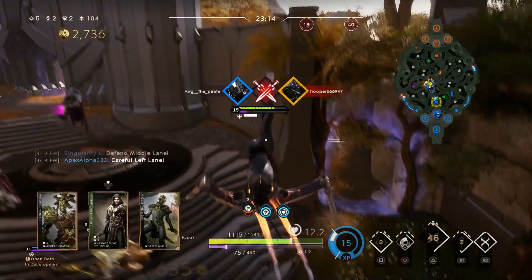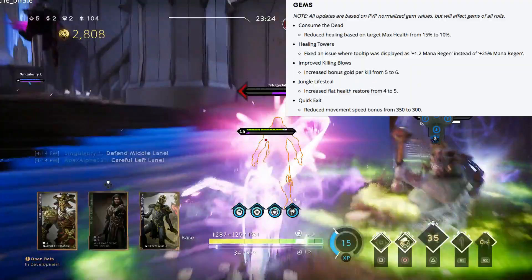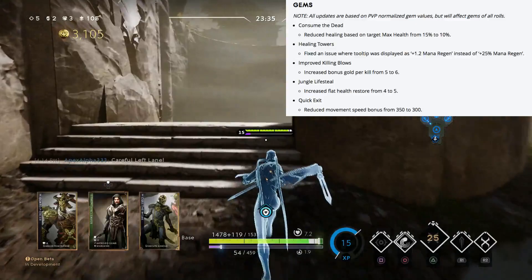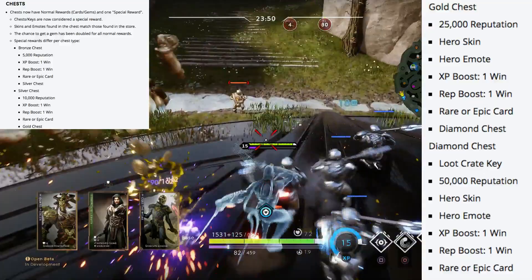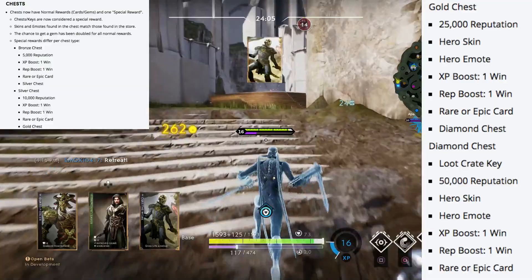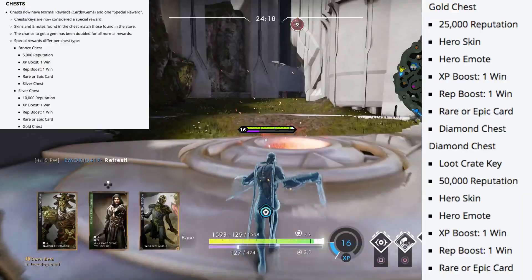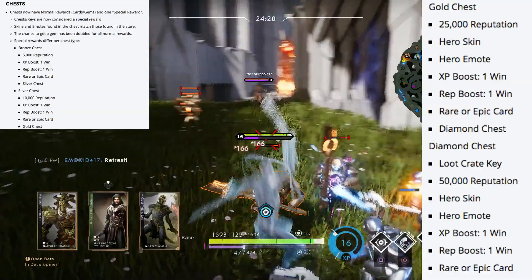There have also been gem changes: Consume the Dead reduced healing based on max health from 15 to 10. Healing Towers fixed an issue where the tooltip displayed 1.2 mana regen instead of 25% mana regen. Improved Killing Blows increases the bonus from 5 to 6 gold. Jungle Lifesteal now has a flat health restore from 4 to 5. Quick Exit reduced movement speed when leaving the base from 350 to 300. Chests now have normal rewards — cards and gems — and one special reward. Chests and keys are now considered special rewards. Skins and emotes can be found in chests matching those found in the store, and the chance to get gems has been doubled from normal rewards.